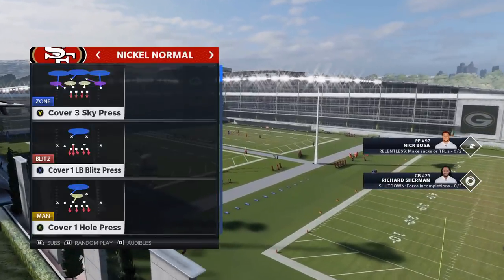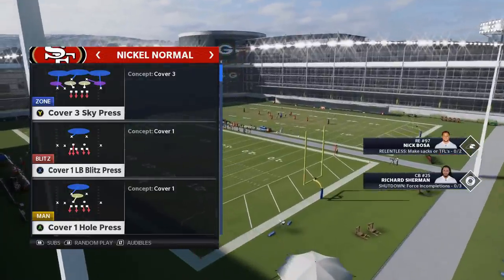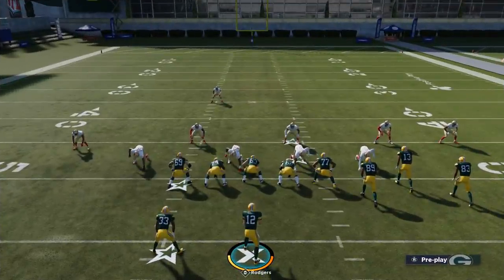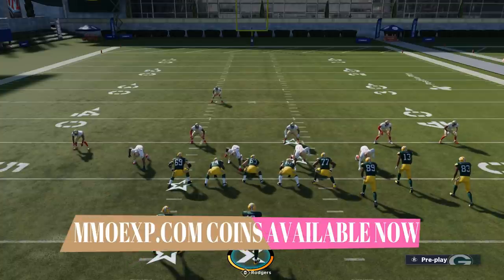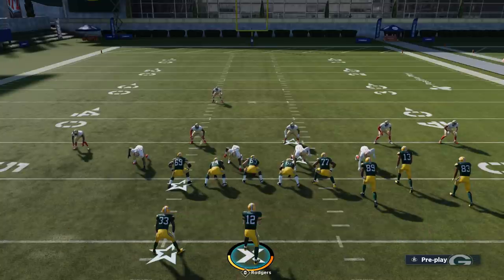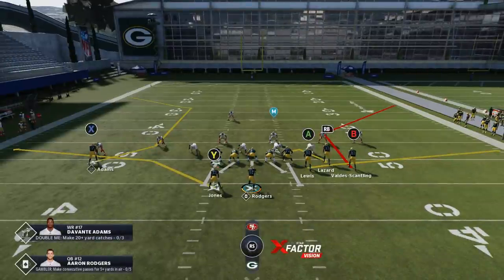This play is especially explosive against Cover 3, which is a pretty popular defense. Before I get into it, this video is brought to you by MMOXP.com - if you're looking to build your MUT team, check them out. Use discount code Money Shot for 5% off - they already have the cheapest coins in the marketplace.